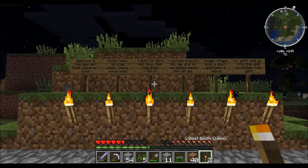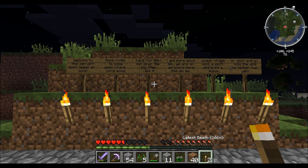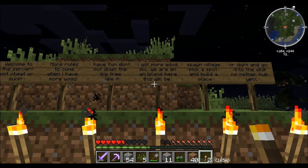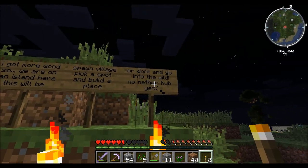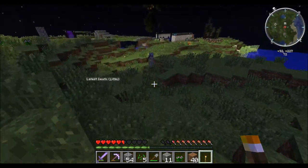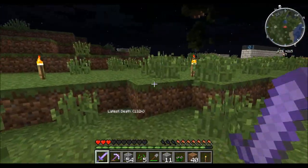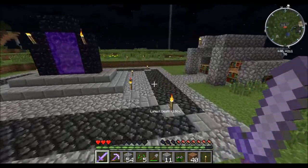Here are the rules on the sign: welcome to the server, don't cheat or suck, more rules to come when I have more wood, have fun, don't cut down the big tree — I assume he means that tree. More rules added: we are on an island here, this will be like spawn village, pick a spot and build a place, or don't and go into the wild. We'll do a little bit of both — build a place and then go into the wild. Now we have some bones so let's grow some wheat and get some more bread because we desperately need food.